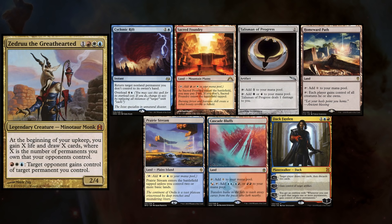Kevin is playing Zedru still, and keeps a hand with Psychonic Rift, Sacred Foundry, Talisman of Progress, Homeward Path, Prairie Stream, Cascade Bluffs, and Dak Faden.